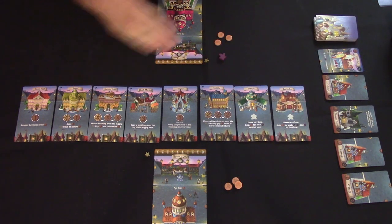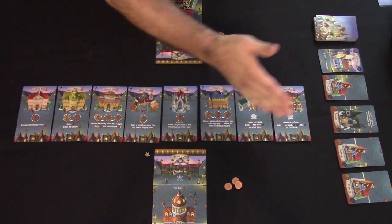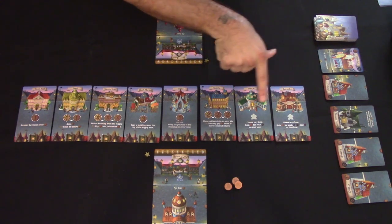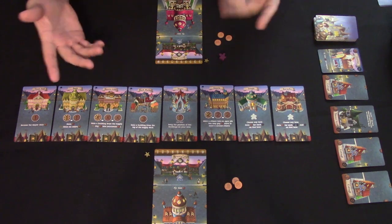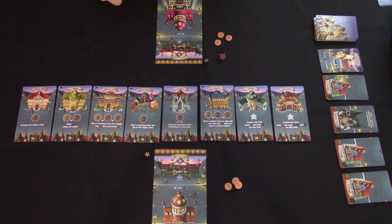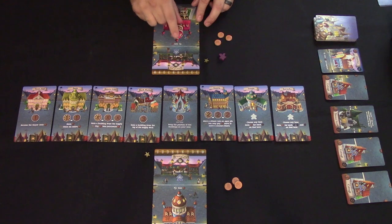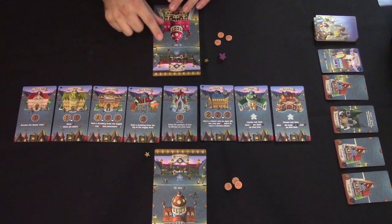After all players pass in the action phase, the upkeep phase begins. First, check if any player has reached 10 victory points — if so, end game scoring is triggered. If not, clear all pennies and citizen meeples off the main street cards and return them to supply. Then each player generates a citizen meeple in the designated spot on their board if it's empty, gains one penny from their board's generation icon, and collects any pennies from completed penny symbols on their lane cards.